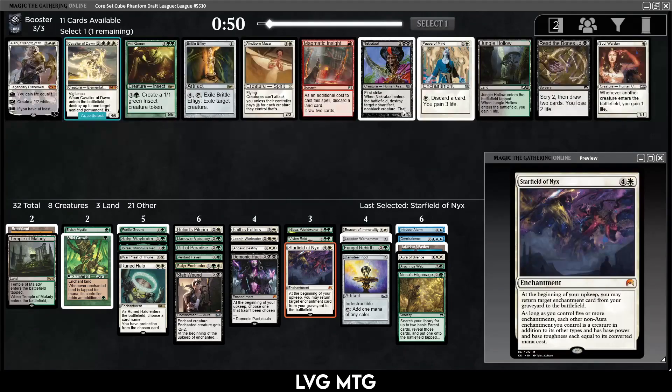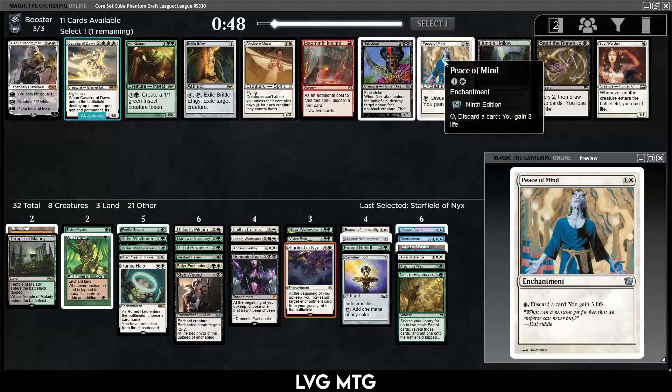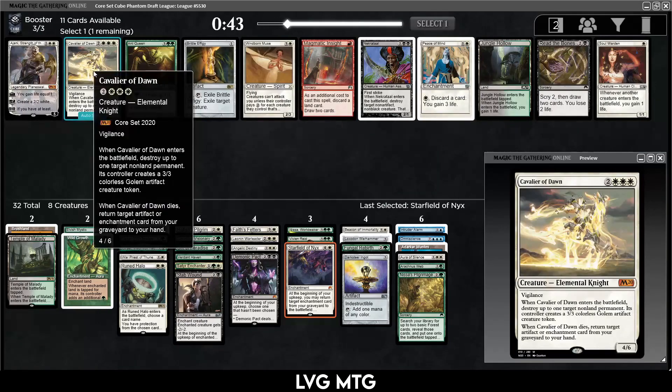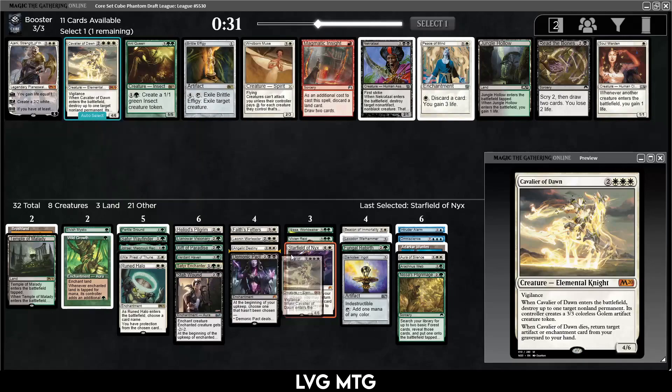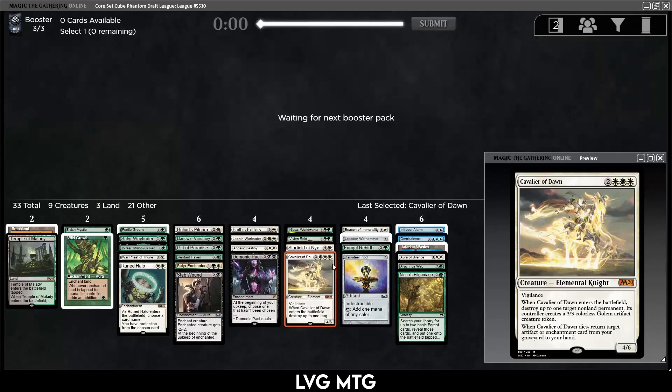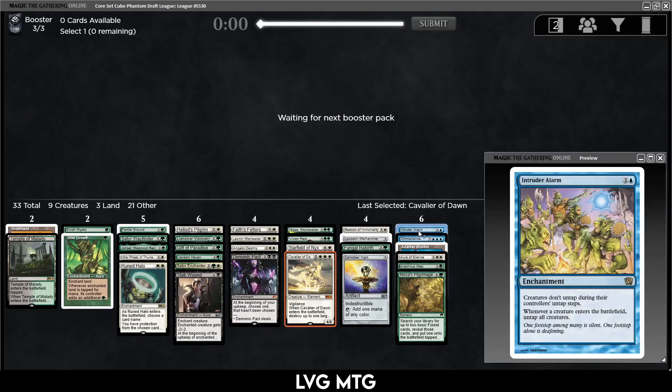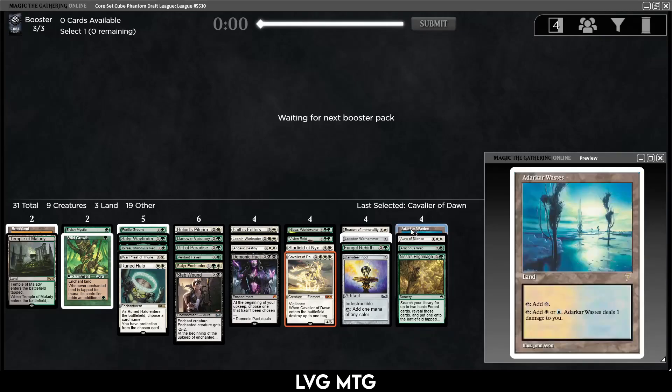There's Peace of Mind which can discard cards and gain life. There's also Cavalier of Dawn — that seems real nice. When it dies you return target artifact or enchantment card, and when it enters the battlefield you destroy one target non-land permanent, so they get a 3/3. This seems good. The mana cost is pretty hefty but I like it.